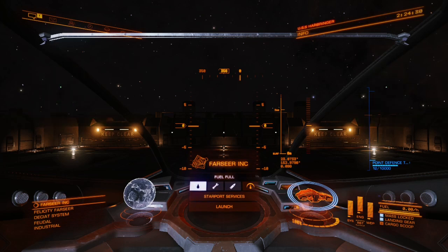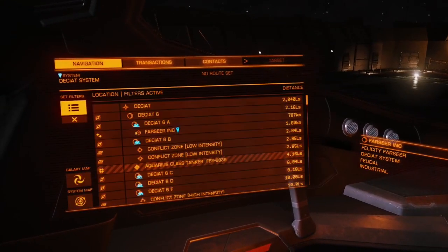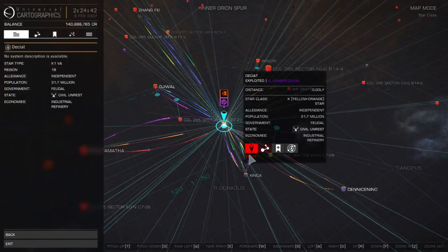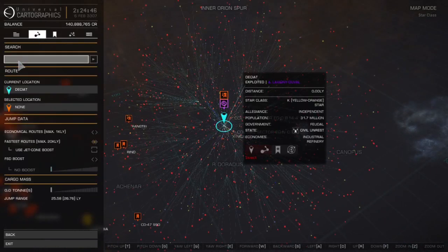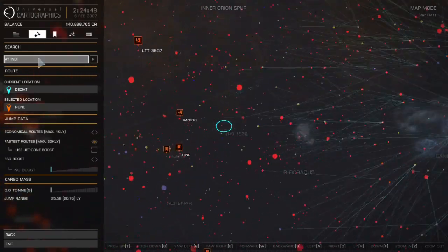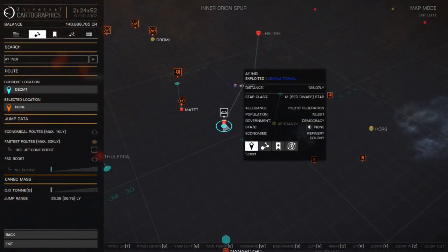The most common engineer you're most likely going to encounter, at least the first couple of days of playing the game, is going to be Mrs. Felicity Farseer. She is located in DCAT. If you are in I-Indy, starting around the new player area, you will be roughly 128.07 light years away.